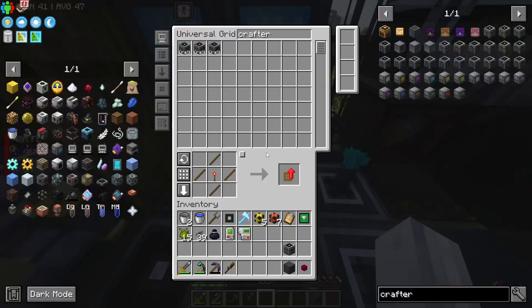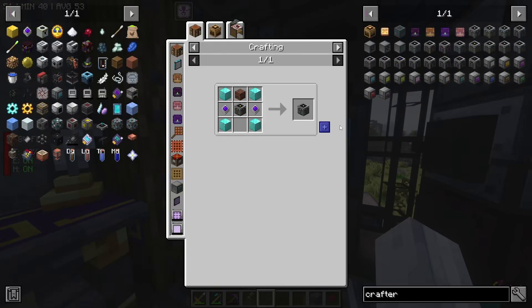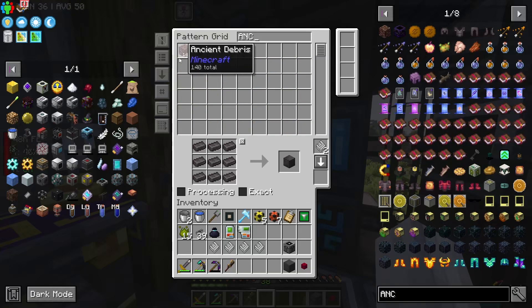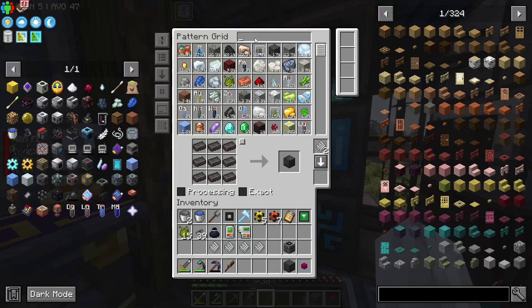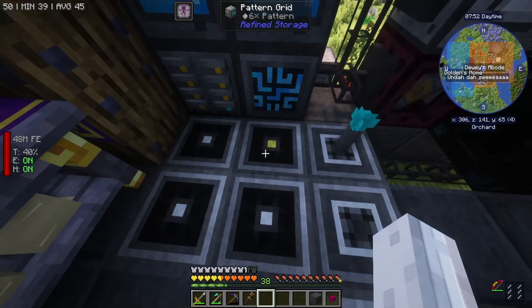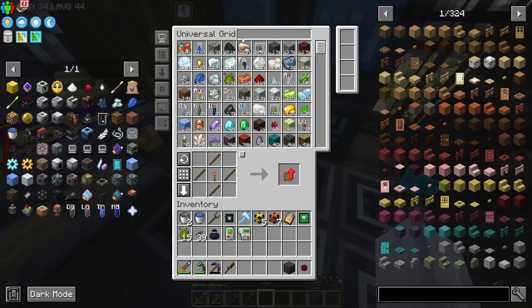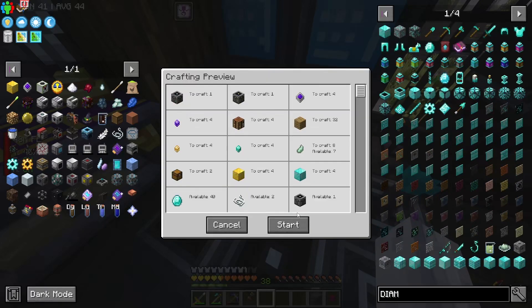He gets an extra two rows - beautiful. Can we push this? What does a diamond crafter cost? Just the same neural processors, only this time blocks of diamond. This is where it's going to be a limitation on resources, especially once we get to netherite. We do have ancient debris being mined now - 105, it's not a crazy amount but it's there. In terms of diamonds, we actually have a thousand diamonds. So we can definitely push for diamond crafters.